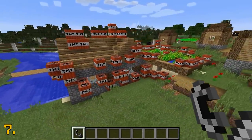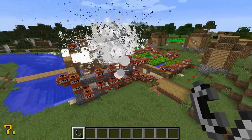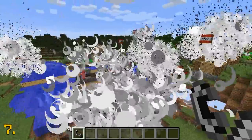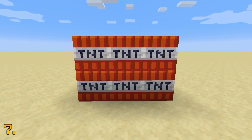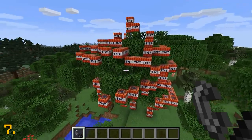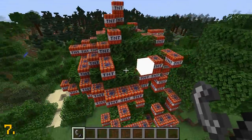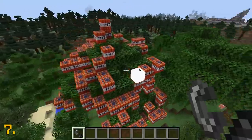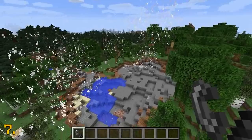TNT is a very iconic block in Minecraft — it really only serves one purpose: to ignite it and watch it blow up. This is what the current TNT texture looks like, and this is what the new texture will look like when implemented. The texture hasn't been changed too much — the main changes I can notice are that the colours have been adjusted a bit, but it looks really nice.